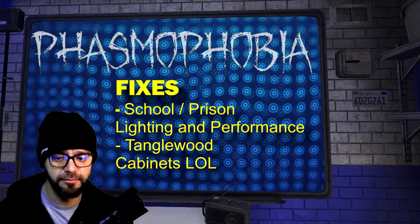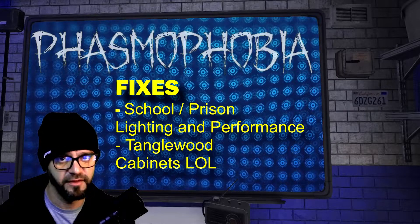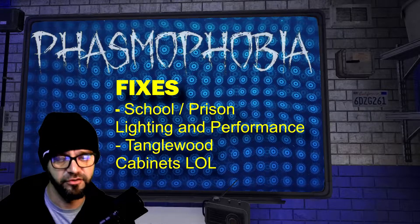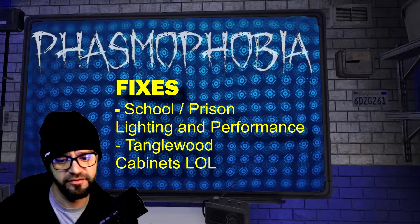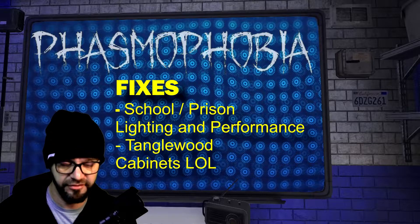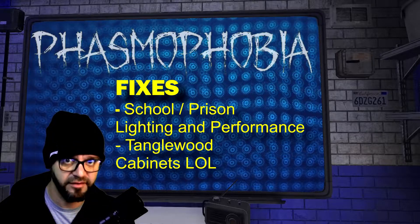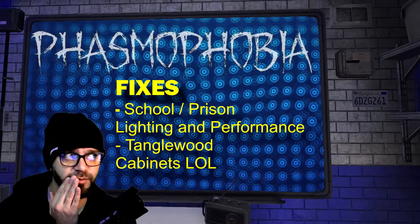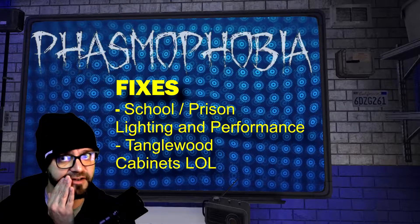For the fixes on school and prison, there were several lighting and performance issues with the last update — those are now resolved, so frame rate and visuals should be better. On Tanglewood, there were still some kitchen cabinet doors you could use to glitch on top of the counter — that's been addressed. I'm not going to talk about the under-the-stairs spot that still works though, because we abused that a little bit last night taking funny photos of Marsha.